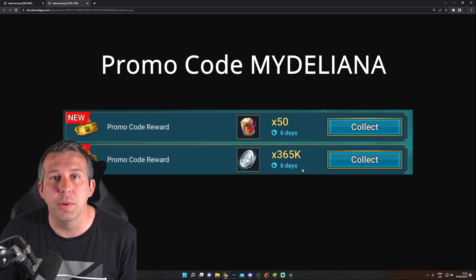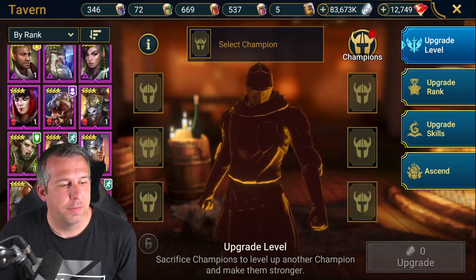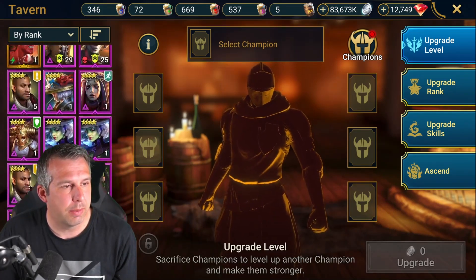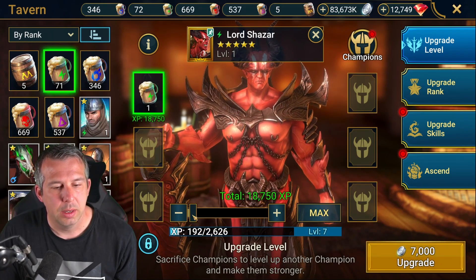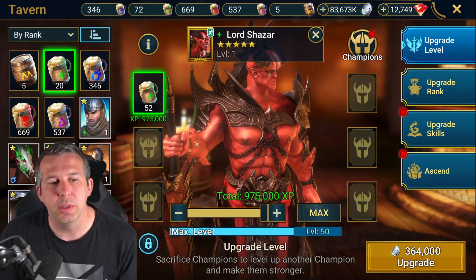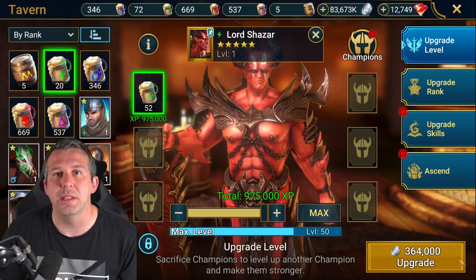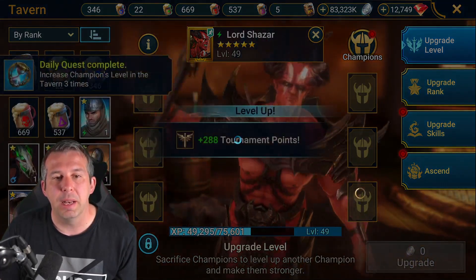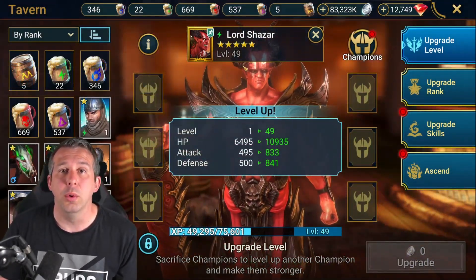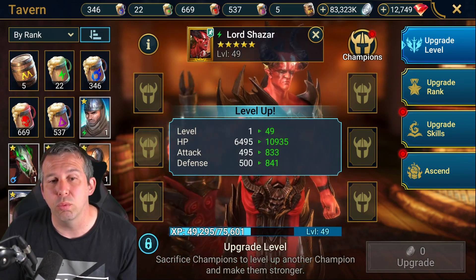So 50 brews and enough silver to spend those brews. Basically it's like an instant level up of a champion. Let's see what 50 brews does for a champion. If I take a five star — because that's what Deliana is — and pump him full of some brews, 52 brews takes him from level one up to level 50, and it costs the free 64,000 silver. So at 50 brews, you're going to end up with somebody who is level 49 and good to go, but not right up to max in terms of six star. It does mean you'll be able to push Deliana right up high.